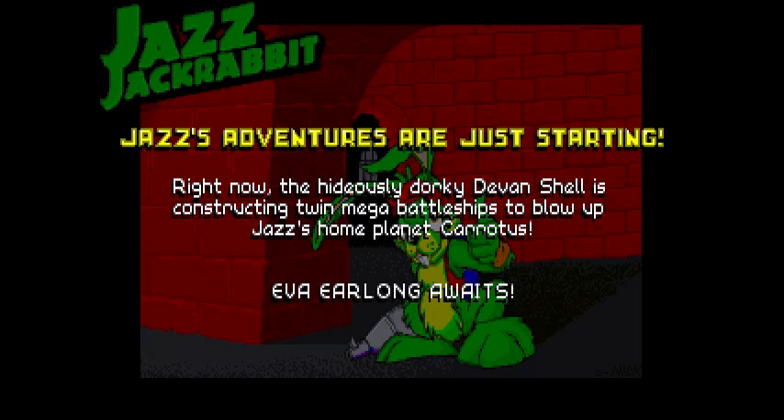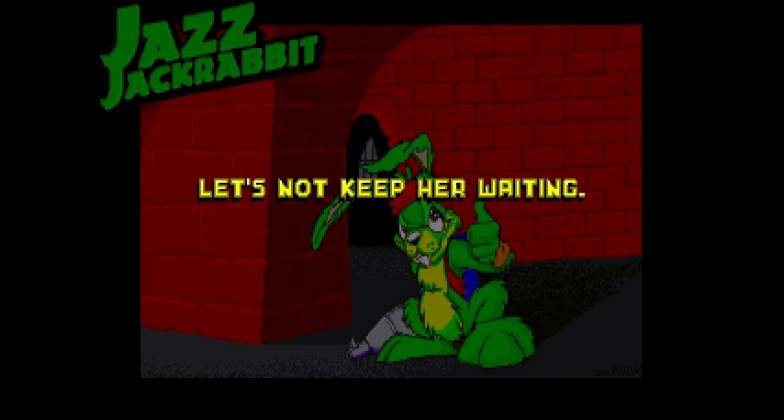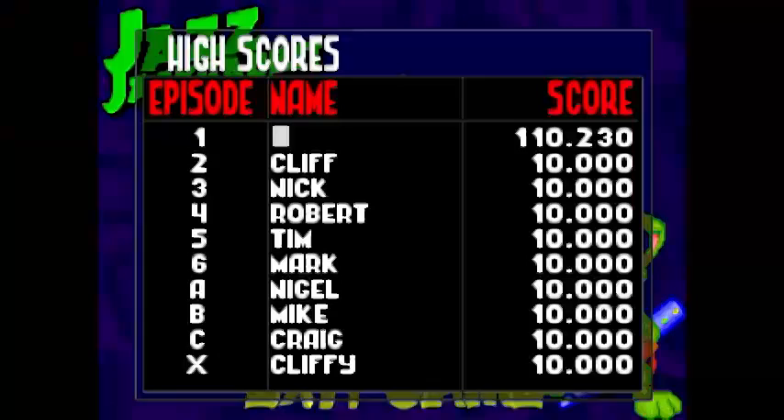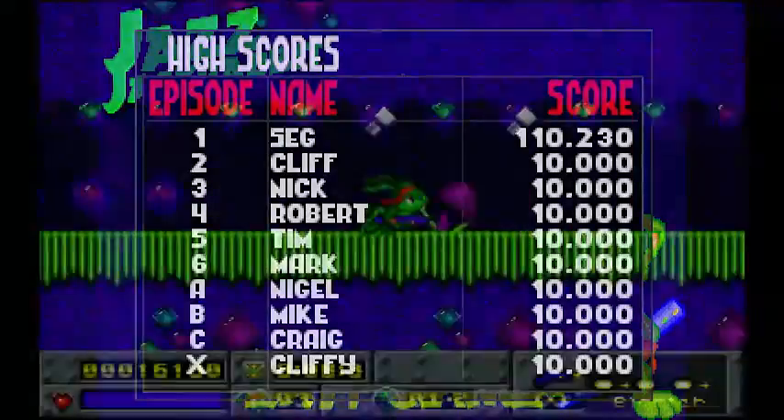When you complete an episode, you get a little cutscene — the hideously dorky Devon Shell. Twin mega battleships. Wait, is that Devon Shell? That is not Devon Shell — that's the Guardian. No, Devon Shell is hideously dorky. Here, I try and type my name — Sig Fault. There's only seven characters though, so I just put down Seg. Cliff and Cliffy.